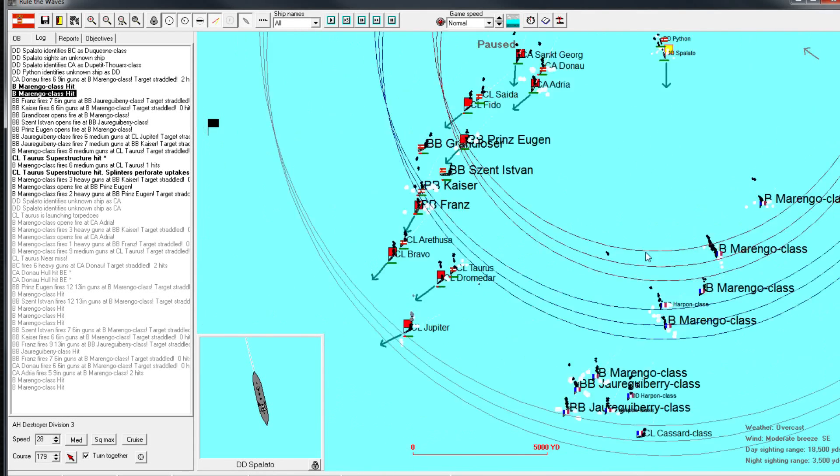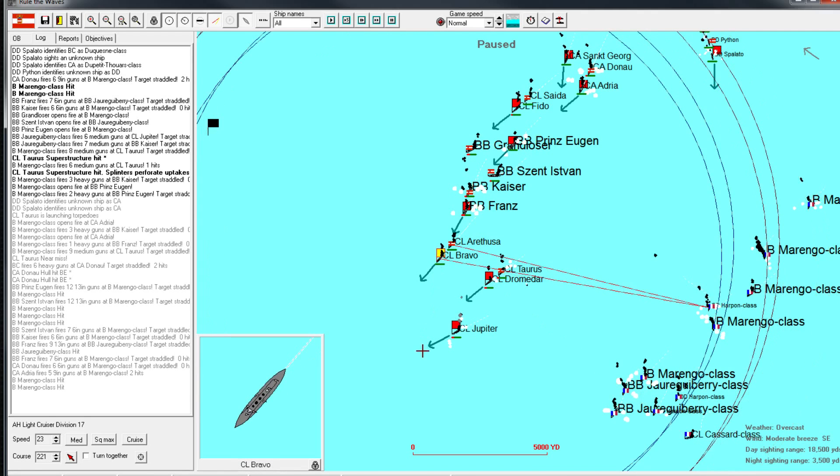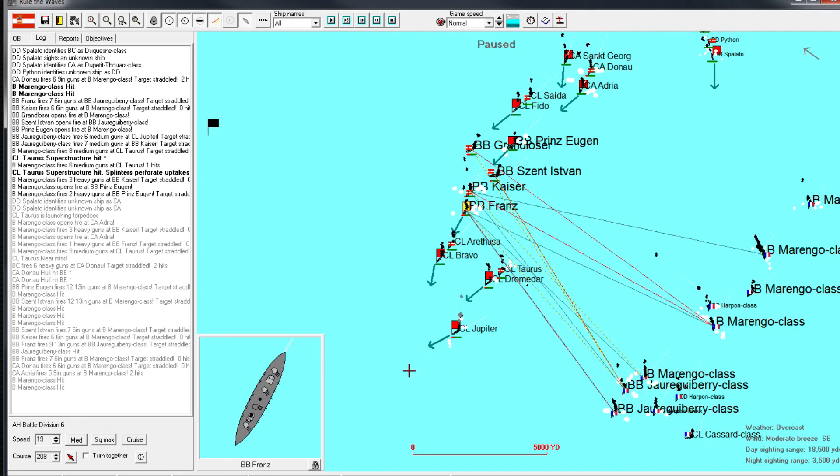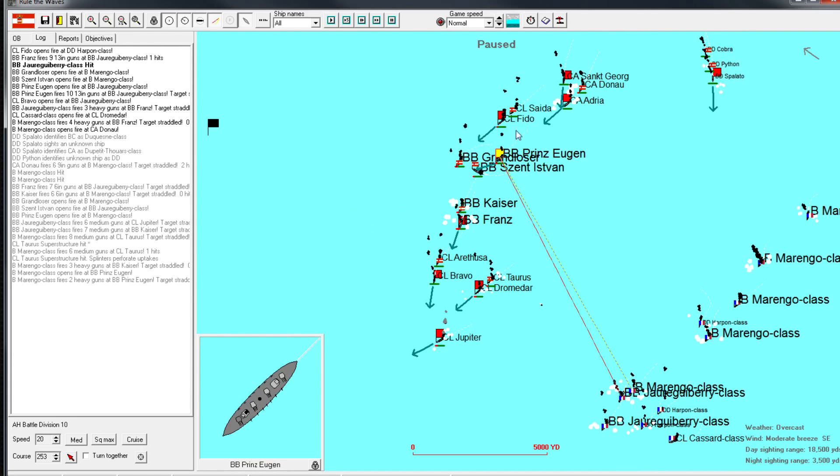We'll try to slow down the lopsided engagement aspect just by giving our destroyers something to do. It's certainly chaotic - the Prince of Eugen has to react because of this mess.